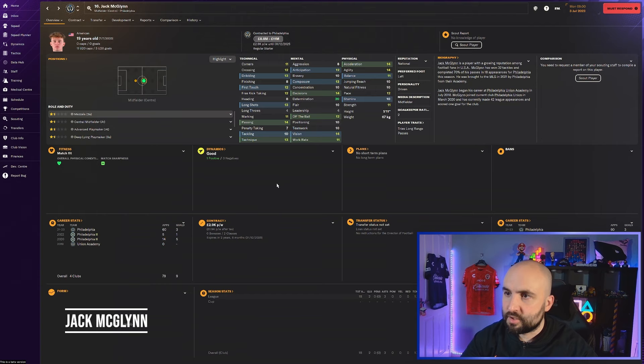Jack McGlin at Philadelphia - 20 determination, priced 8.8 to 11 million, American. 14 passing, 14 vision - there are some areas for improvement, but when you've got a driven personality and 20 determination and he comes out like that in your game, grab him.